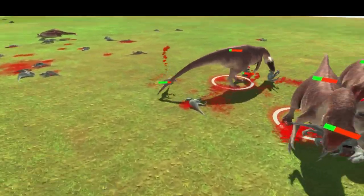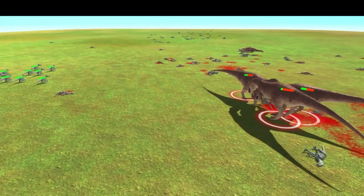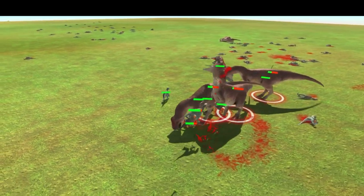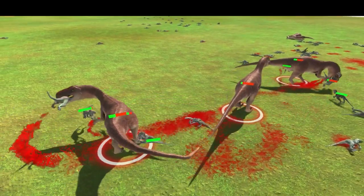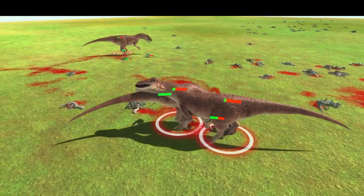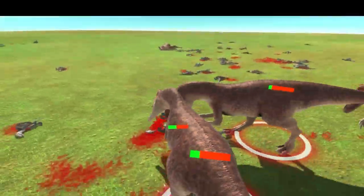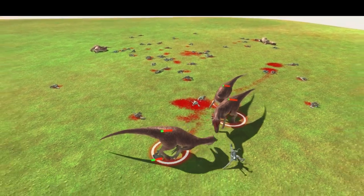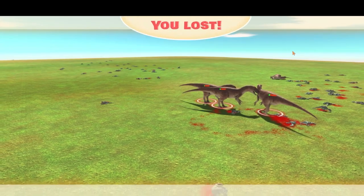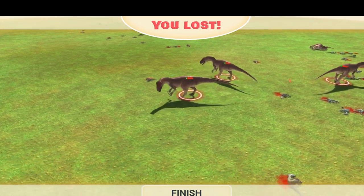Around 10–15 HP left on the raptors' side, so things don't look too good for them — but then again these three allosaurus are on incredibly low health too. Surprisingly, the five allosaurus have successfully defeated the raptor pack of nearly 100. It was a rather close battle.